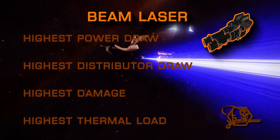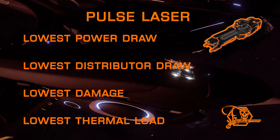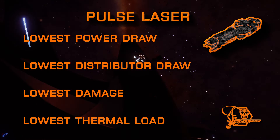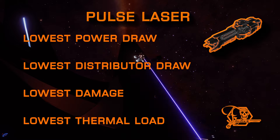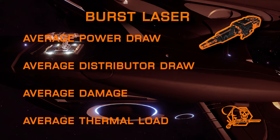First off, let's cover the basics. Beam lasers have the highest power draw, distributor draw, damage, and thermal load of all three laser types, which makes them a great choice for stripping shields if your hardpoint numbers are limited. Pulse lasers are the opposite, having the lowest power draw, distributor draw, damage, and thermal load. They do however have an ever so slightly higher piercing value than beam lasers on all but the medium-sized hardpoints, curiously. Burst lasers are your happy medium between beam and pulse — less draw and heat than beams but higher than pulses, and piercing on par with pulse lasers.